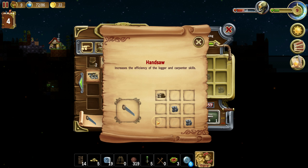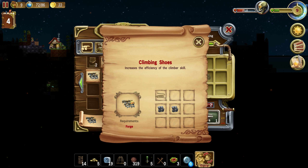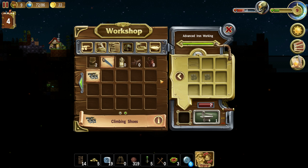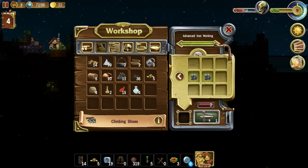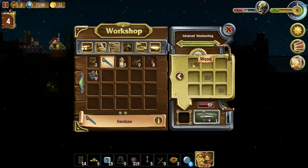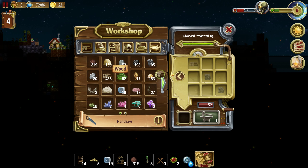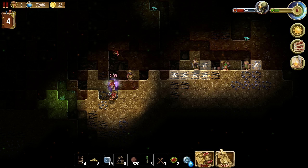What else? Hand saw — logger and carpenter. And this one: climbing shoes, efficiency of the climber. Okay, let's make each of those, why not? This is iron and rope — we have rope. Hand saw. Okay, continue digging.